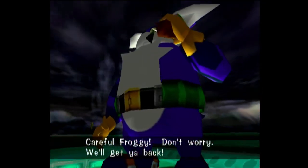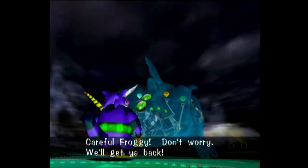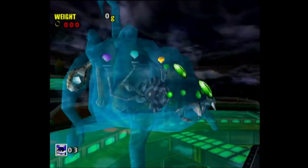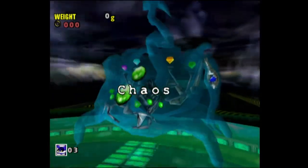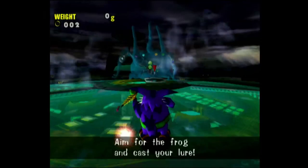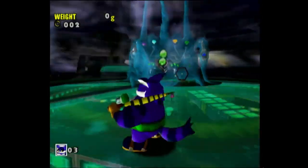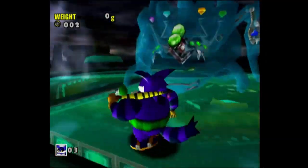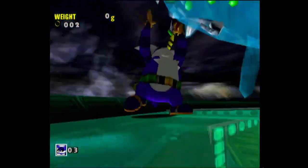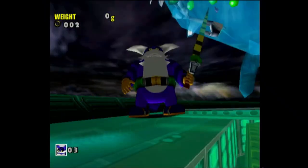Alright, so this is the stupidest part of the Big the Cat story. You have to lure Big the Cat out of Chaos 6 — so this is the only boss that's Big the Cat. It's one of the easiest fights in the whole game. You just have to aim for where Froggy is and you win. That was 14 seconds.